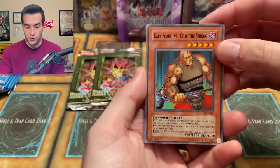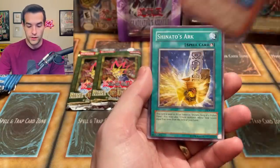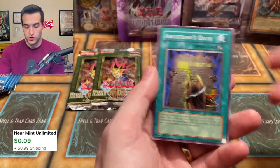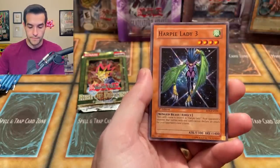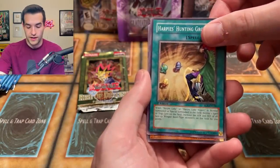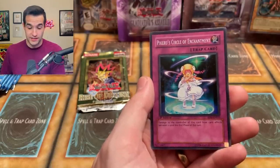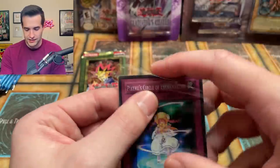Dark Scorpion Gorg the Strong, Incandescent Ordeal, Morale Boost, Despair from the Dark, Dark Scorpion Manat the Thorn, Agito, Shinado's Arc, Archfiend Soldier — cool card — and Archfiend's Oath. Got the Soldier and the Oath, but not what we were really looking for. Eagle Eye, Fu Rikazan, Mokey Mokey King, Harpy Trace, Harpy Girl — that one might have value because of the, you know, the variant art. Mine Hacks, Harpy's Hunting Ground, Element Magician, and a P-Crew Circle with Jayman. Have you ever watched a Rise of Destiny opening that didn't pull this card? I don't think it's possible.